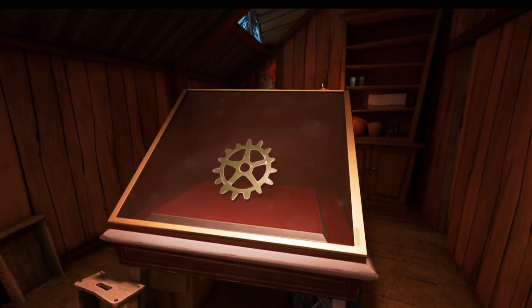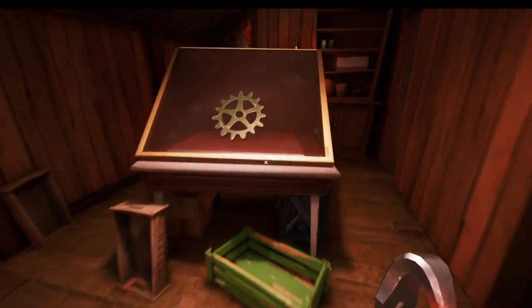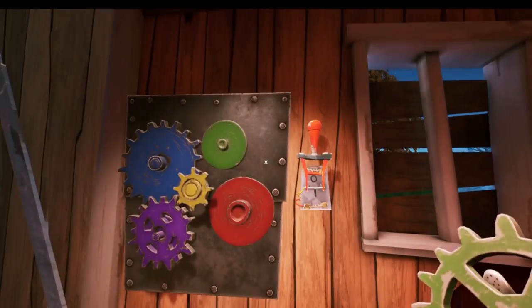Once you've done that one, you can see the second cog is just behind some glass. We're going to pick up this crowbar — we're going to need that in a minute anyway — and hit the glass with the crowbar. Let's pick up cog number two and place that on.